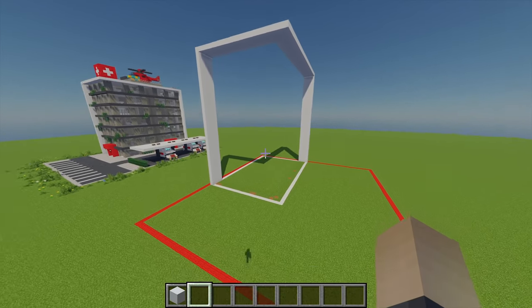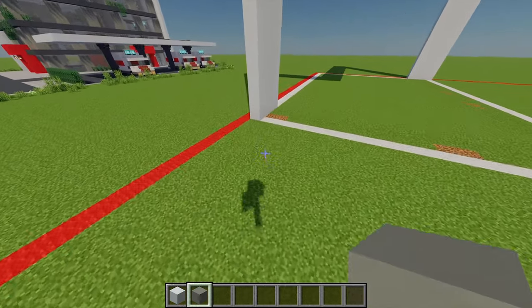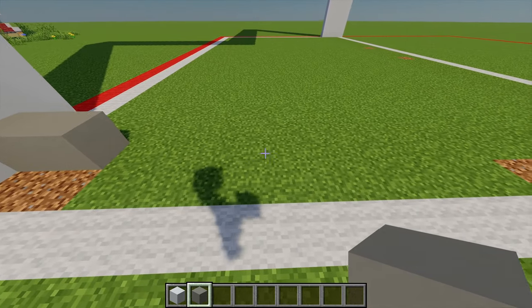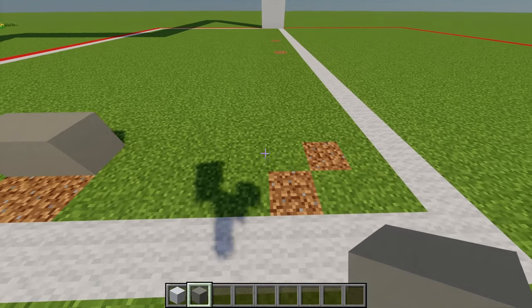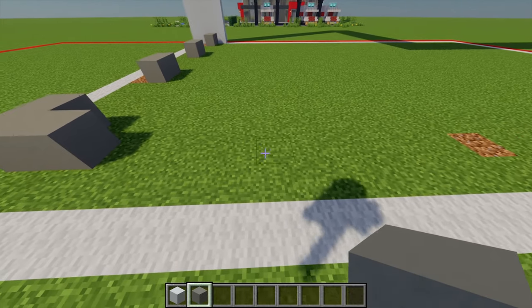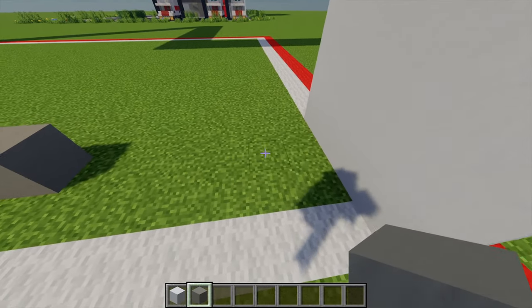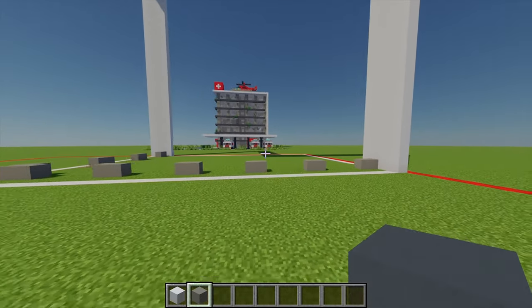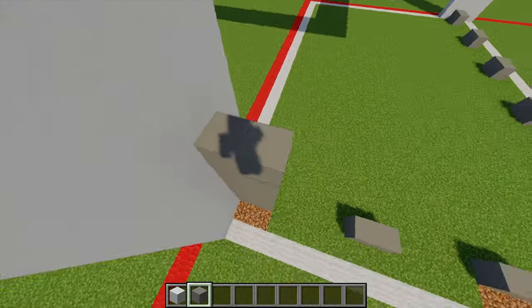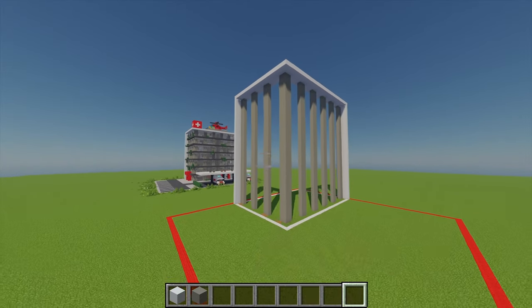Next up for the front windows. I'm going to grab some light grey concrete and come to the bottom left hand corner. Starting from that block, I'll place two light grey concrete, leave a gap of four, place another two, gap of four, another two, gap of four, and then another two. Moving around, I'll place another one on the end, another gap of four, place another two, and repeat this pattern until I meet up with the wall. Then I'll build up each of these points all the way to the top, giving you a nice window column pattern.